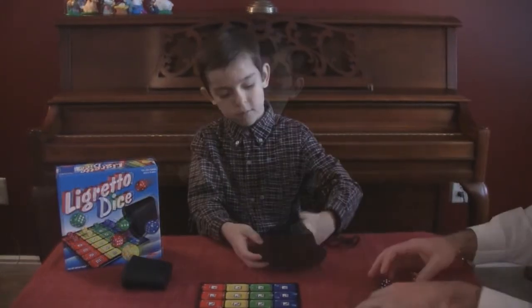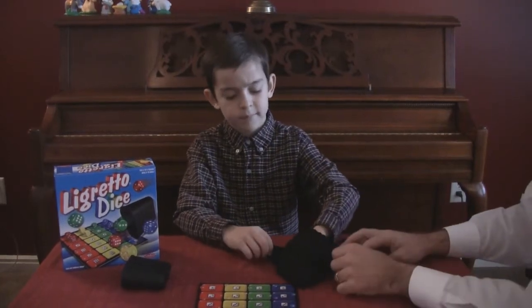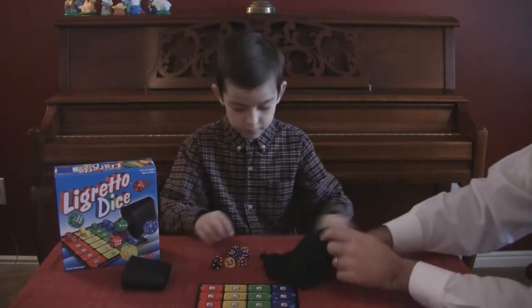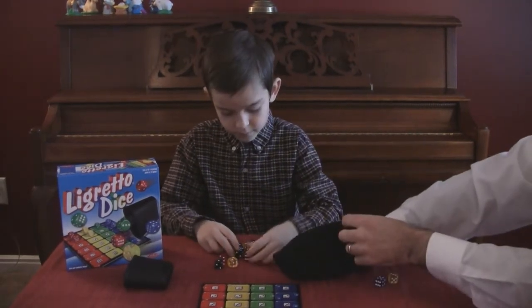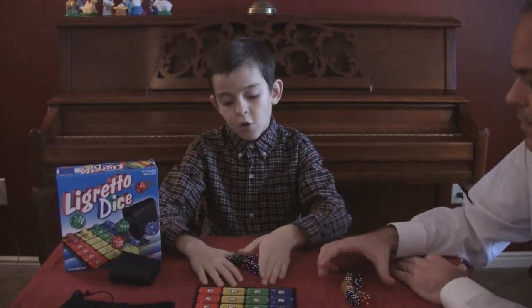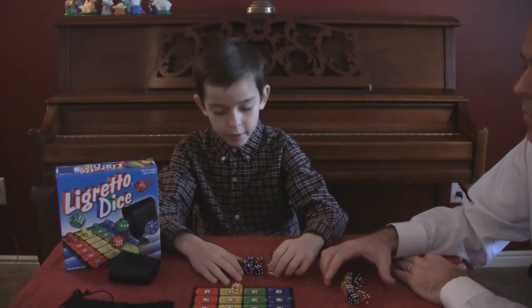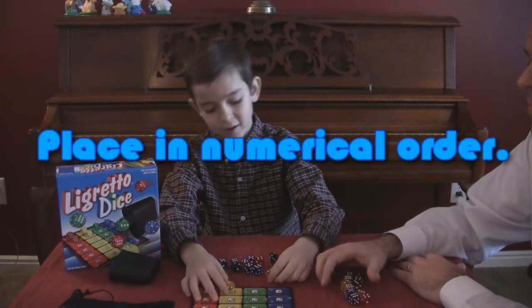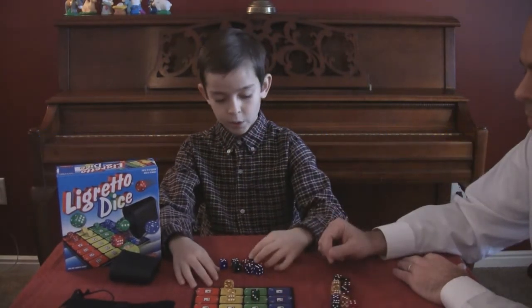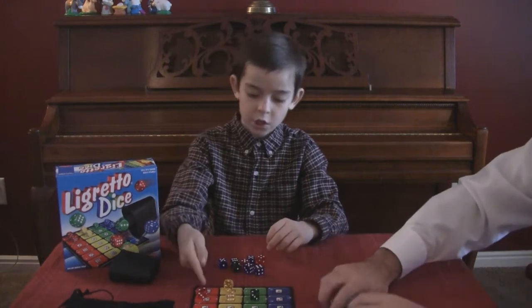And you don't drop your dice. So you don't know what colors you're getting? No. I just reach into the bag and grab some. So now that you have your dice, how do you play them to the board? You have to play them in order — a one, and then a two. But you can't place a two when there's no one first. So it has to go in order.